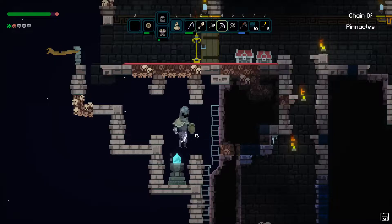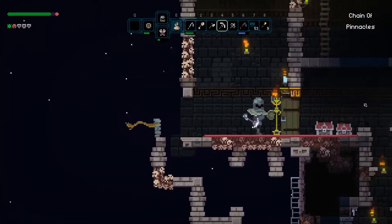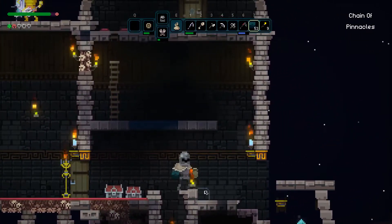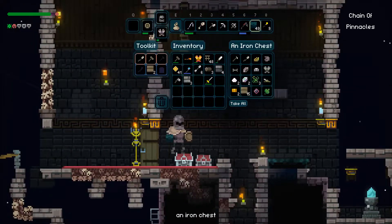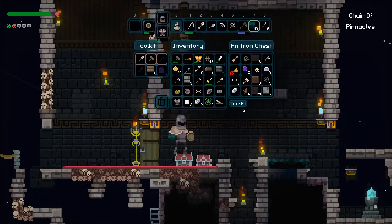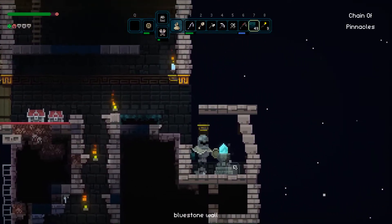Upper chain of pinnacles — is it upper? I think so. I kind of claim this place is mine. There's still a skeleton spawning spot there, though. Out of curiosity, could I put a stop to that, perhaps, just by placing some dirt? Oh, there's another chain of pinnacles peak. Same thing. Take all — can't take all, but that's the best I can do. There we go, and I stacked some things. Let's sort those.